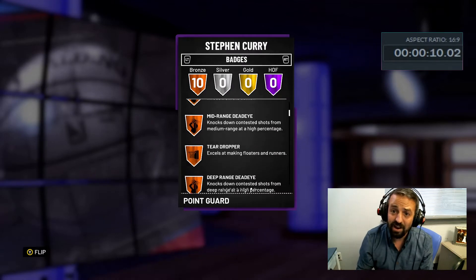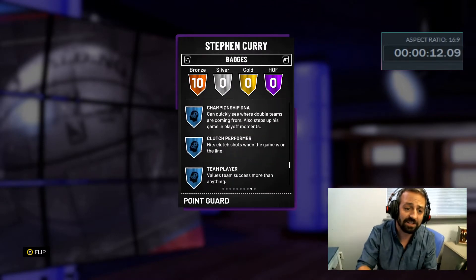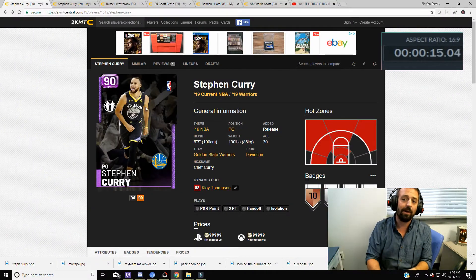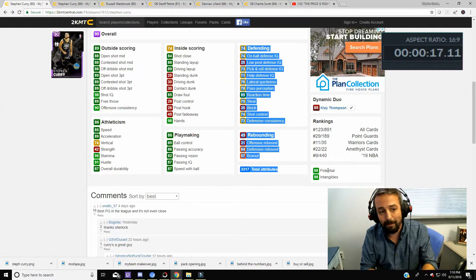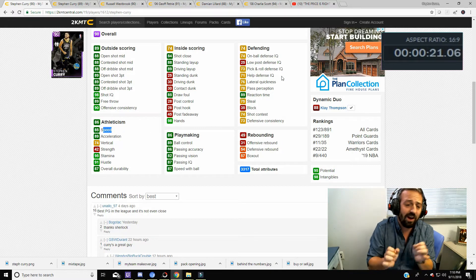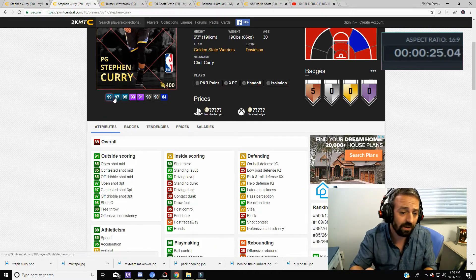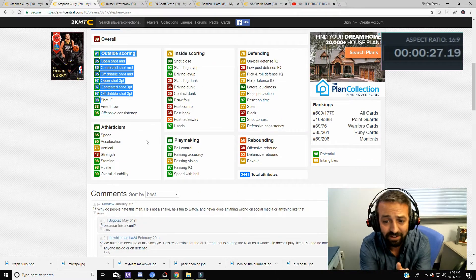On the other hand, there are some concerns about this card. This card is an Amethyst and it only has 33-17 total stats. That is nuts — like that is so bad. This card compares to 2K18 Steph Curry's Ruby or even the Sapphire; they are very similar cards. As you can see here on the screen, we're on 2KMCA Central. Steph Curry's defense on this card is all in the 70s. It's terrible.